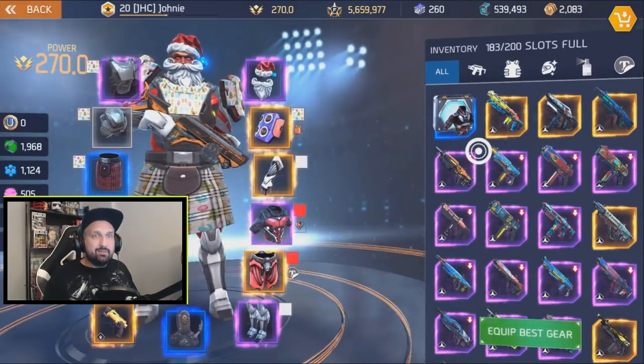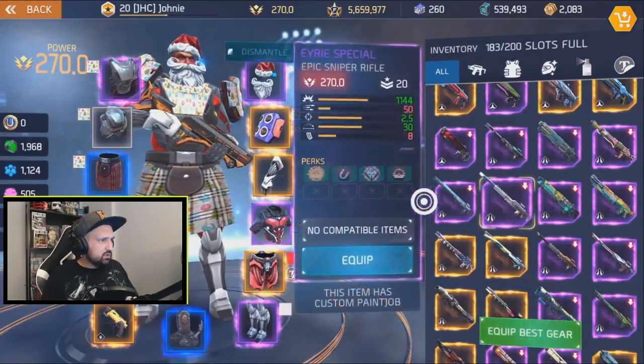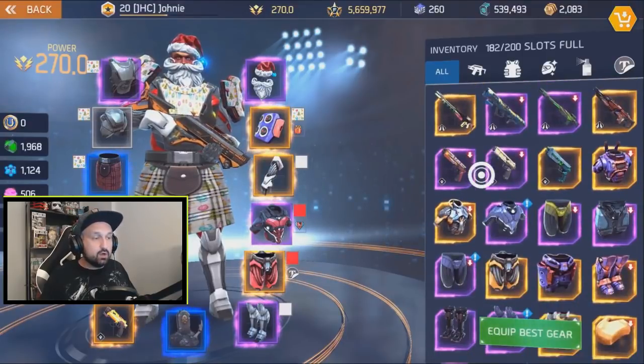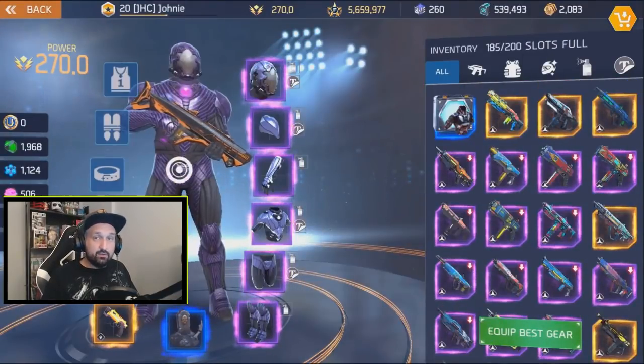The Aries Special — I'll check the perks and probably get rid of that one too, because I'll find a better one for sure since I play every day. Now let's look at the armor — I'm gonna equip the full Spectre set.